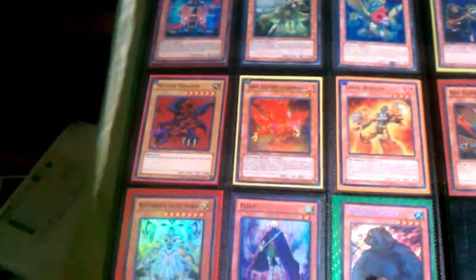Last page of Monsters. All Supers except for Mother Grizzly — that's a Secret. We got Flel, Sky Paladin, Meteor Dragon, Lolo Buster, Geeshki, Gusto, and Seijing Street Patrol.